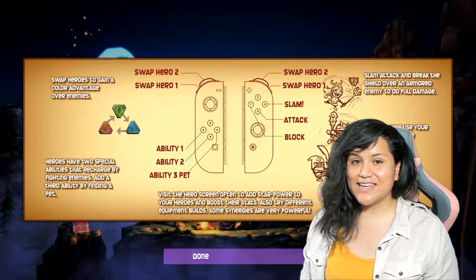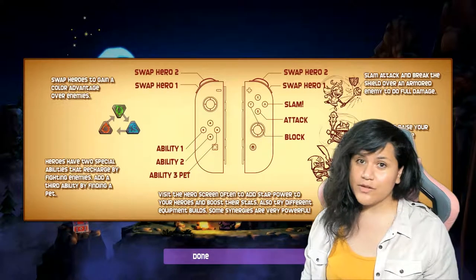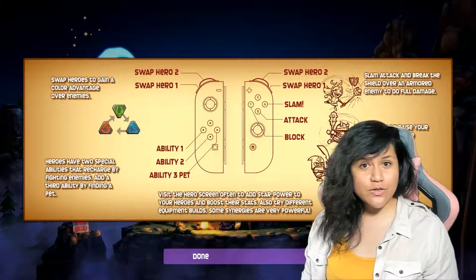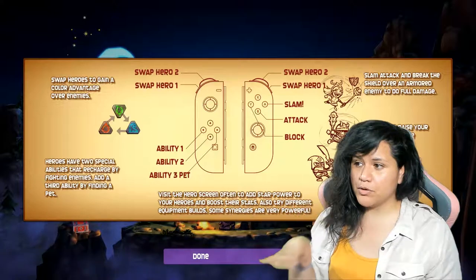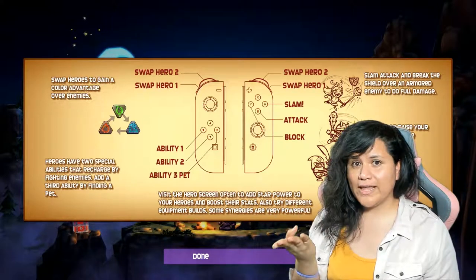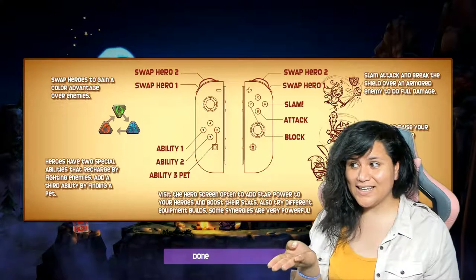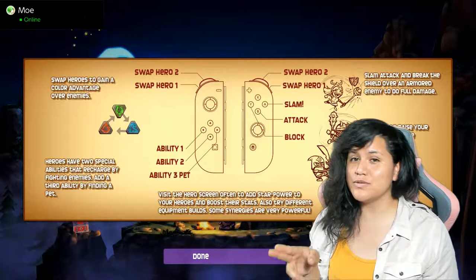We want to switch out heroes because certain color goblins are going to be weak against certain color heroes. Green is more powerful than blue, blue is more powerful than red, and red is more powerful than green. Going the other way: green is weak to red, red is weak to blue, and blue is weak to green.